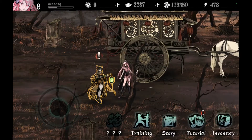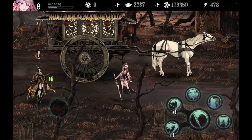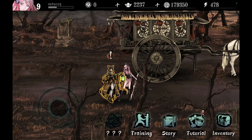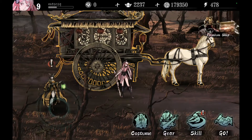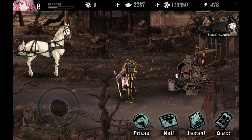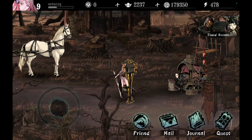You kind of navigate the main screen — it's a little different than what you've seen. As you go, you walk up to different characters and areas that offer different things. So you've got training, story, tutorial, and inventory. If you go here it changes to costume, gear, and skills. Then there's the map, and over here you get friends, mail, a journal, quests to claim, as well as timed events. It's an interesting format but really simple to use.